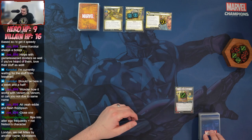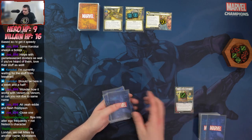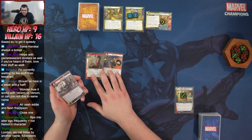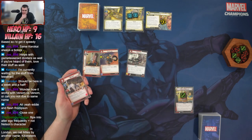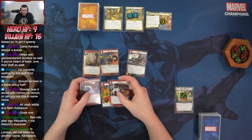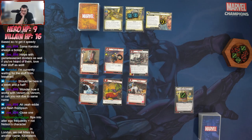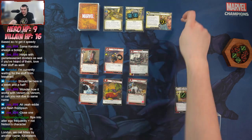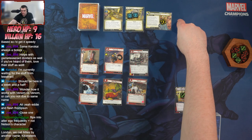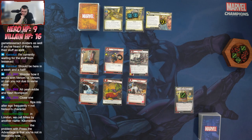We get six cards — we've got Hand Cannon and Fusillade. Fusillade: swing in, remove four threat from the scheme, and if you paid for this card using a physical resource, resolve Spider-Man's Spider Camouflage ability, which is awesome. We've got a Drop Kick and Press the Advantage. We cannot pay for all of these, and the scheme threatens out at nine so we have to be careful.